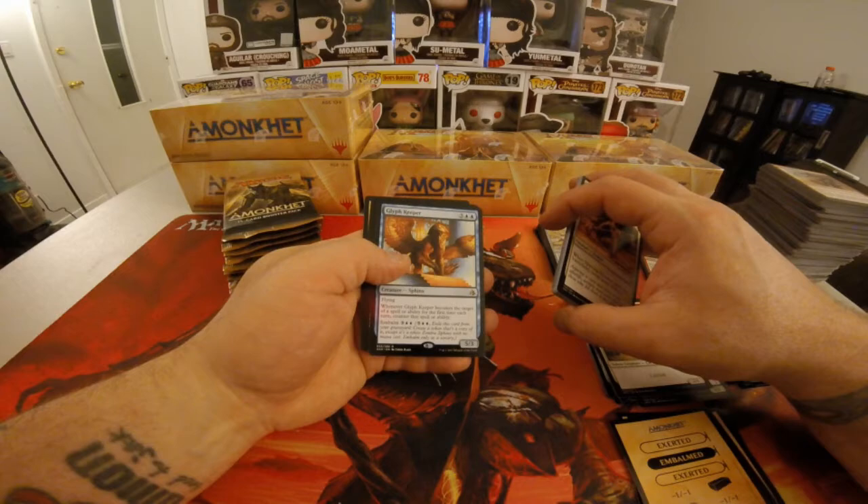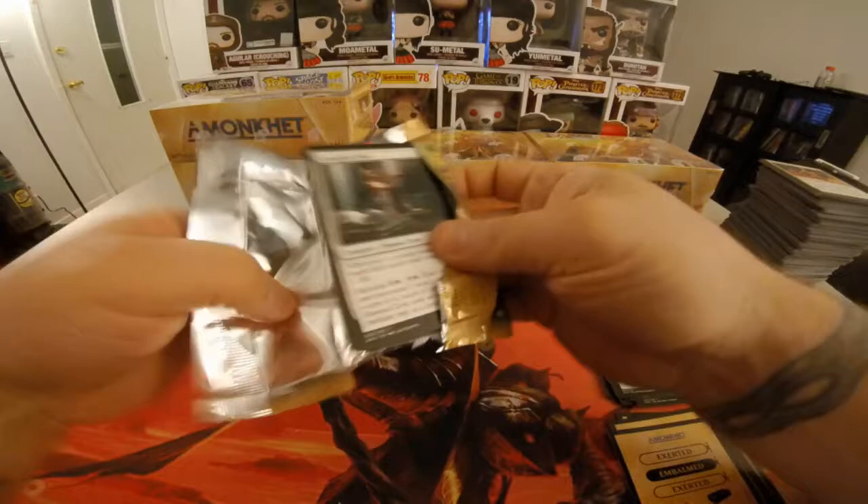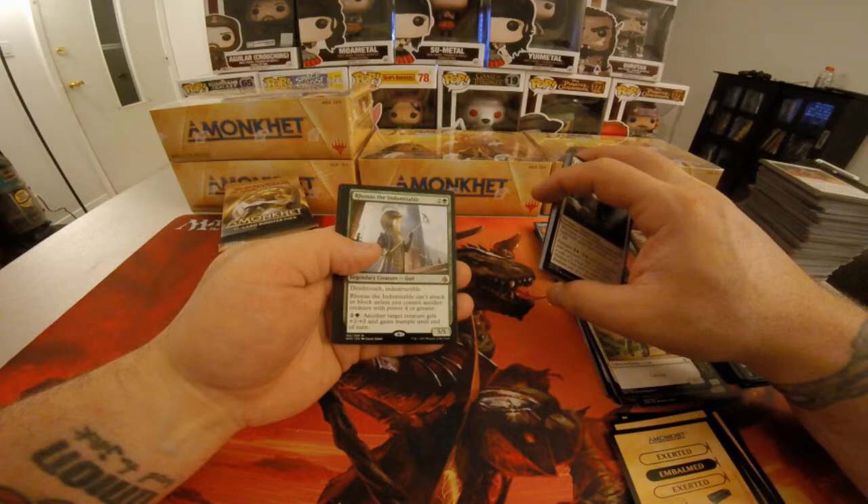Glyph Keeper. Foil Trial of Zeal. And we have another Rhonas the Indomitable. That's good, that's good.